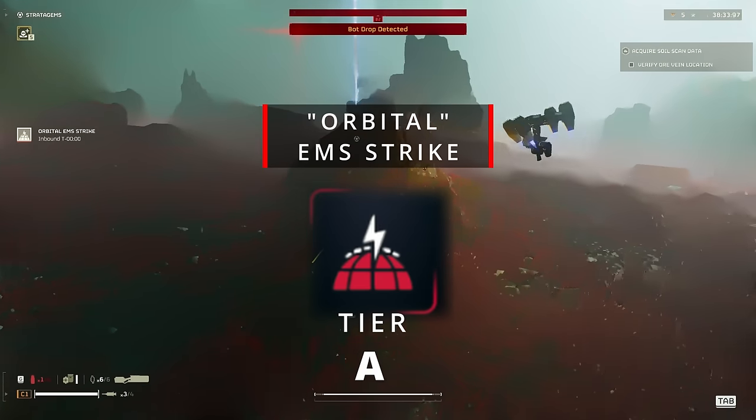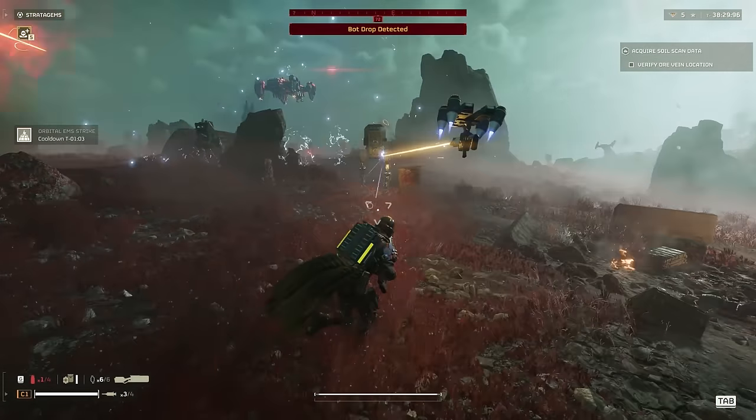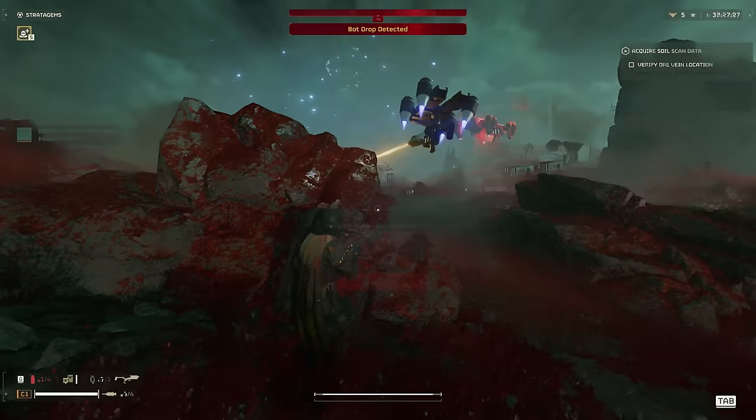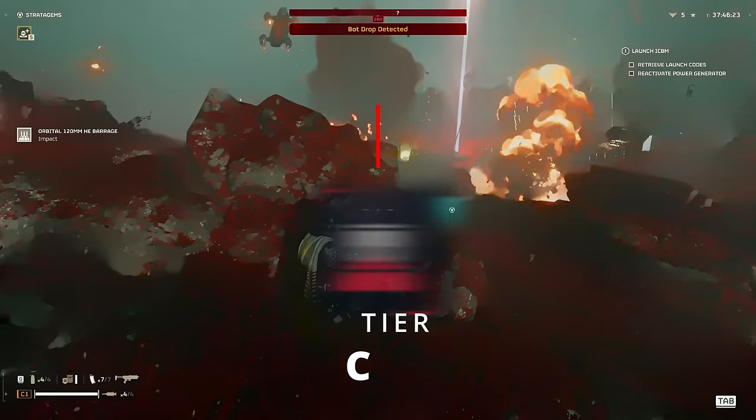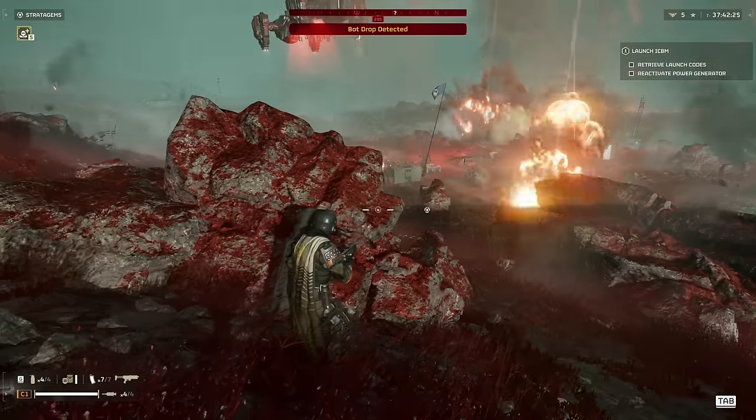Orbital EMS, A tier. Just like the EMS Mortar, it's amazing for locking down enemies. 120mm Orbital Barrage, C tier. It can take out most targets on the battlefield but doesn't come with as many shots as some of the other orbital barrages.